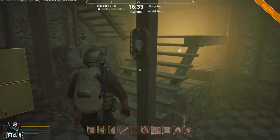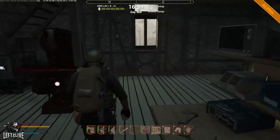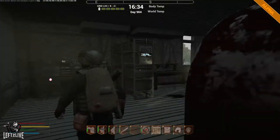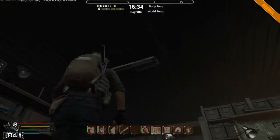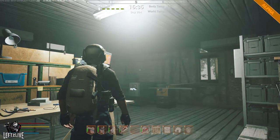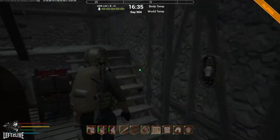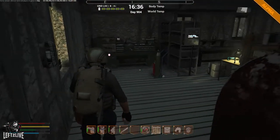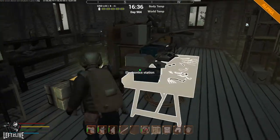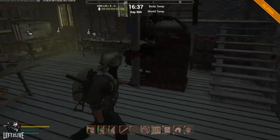What else do you need in an advanced base? Solar panels are a given, or a generator. You can use normal wall lights or forensic lights - I prefer forensic lights because they give you more light. The reason you need electricity is because most of the benches need electricity to work properly.